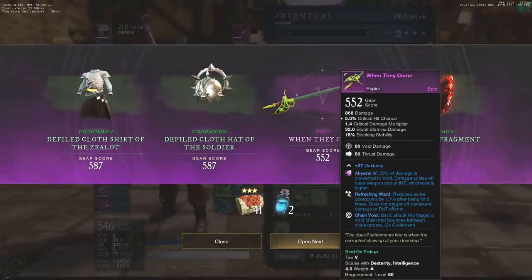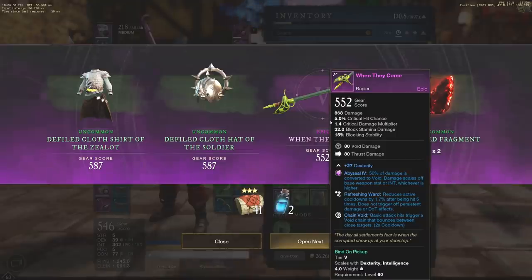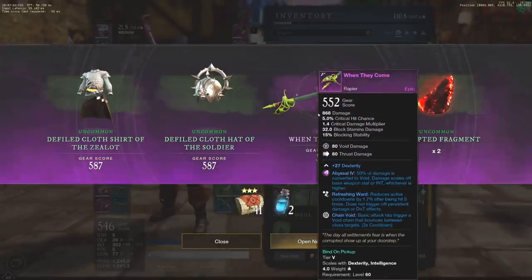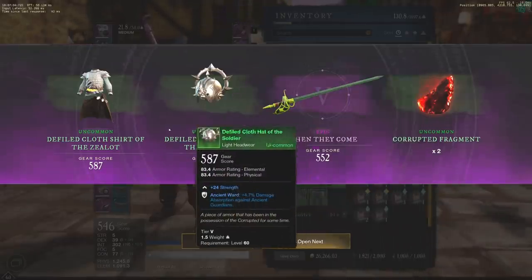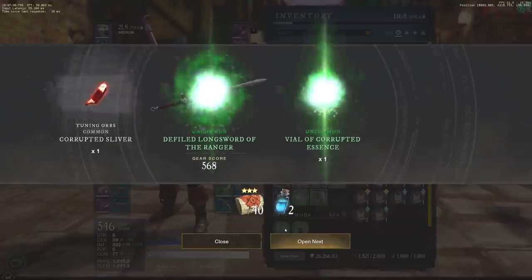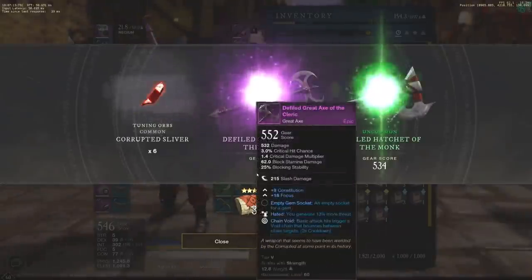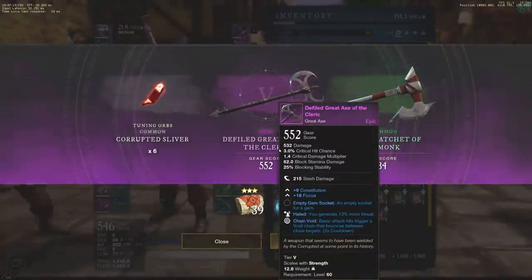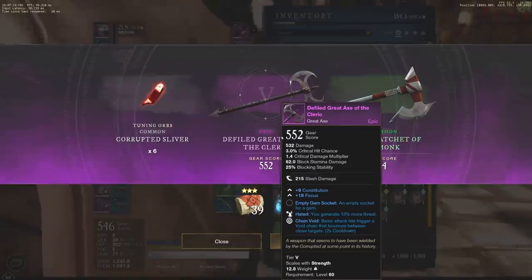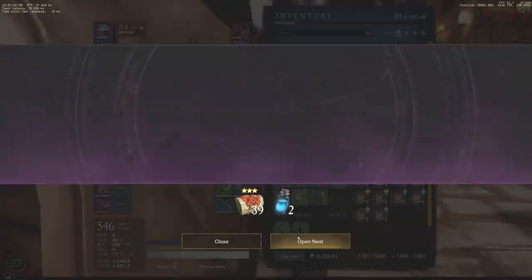It is bind on pickup and I already have the rend rapier that's really really solid from the legendary quest. So unfortunately it's probably not going to be used, but a very cool rapier and a very solid one if I could sell it. Nothing too crazy on the other pieces, continuing forward. Nothing too crazy — the longsword is going to be pretty useless, we're going to scrap it. Another great axe tier five purple — very exciting until you see the constitution focus. Not a very solid drop there.